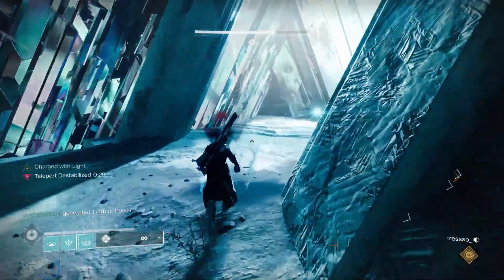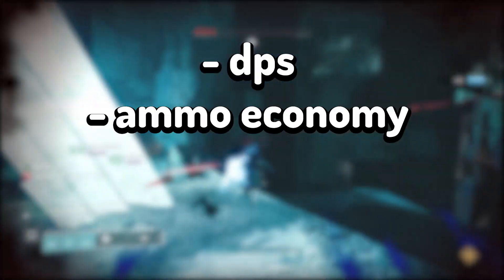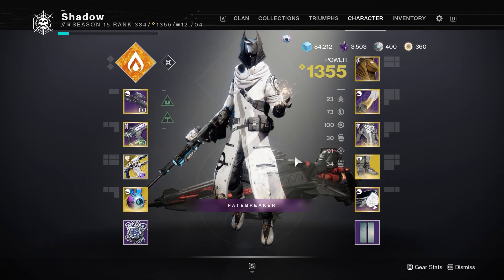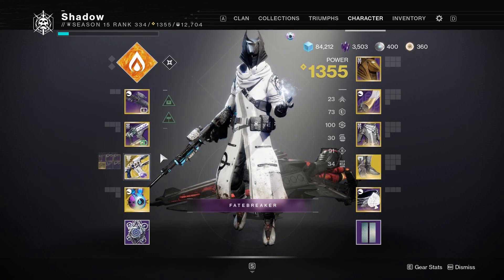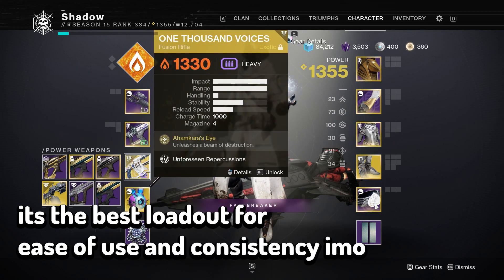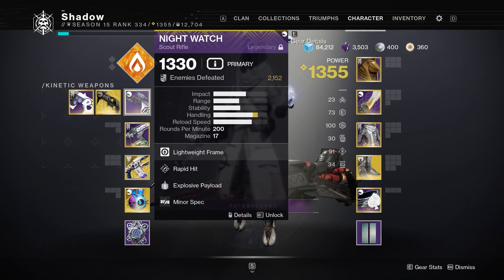When it comes to weapon loadouts for Master Atheon, there are 4 things you have to consider: DPS, Ammo Economy, Oracles, and Arc Shielded Harpies. Here are 4 loadouts that account for everything I just mentioned. My personal favorite is the Nightwatch, Plug 1, and 1k Voices. Plug 1 is for the Arc Shields and it's a secondary DPS option. 1k Voices is my main DPS, and Nightwatch is what I use for the Oracles and for clearing adds from far away.